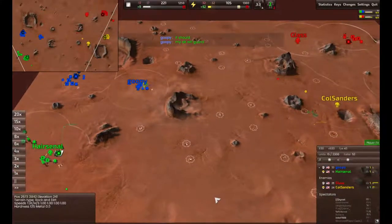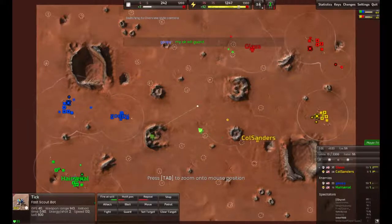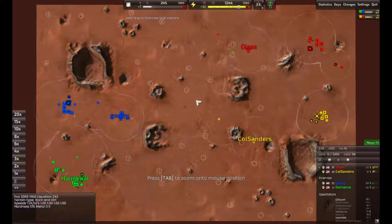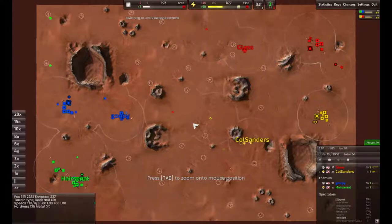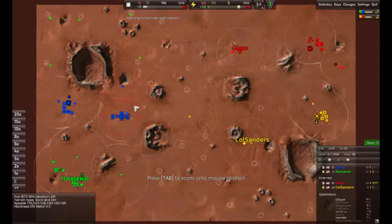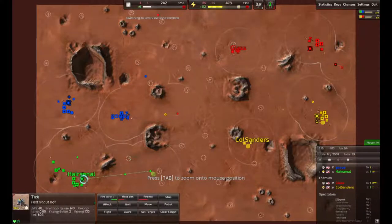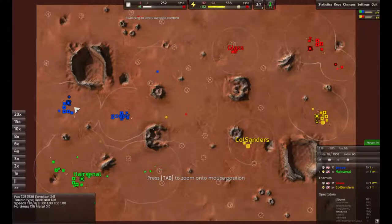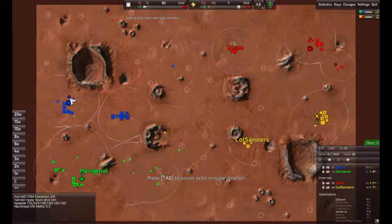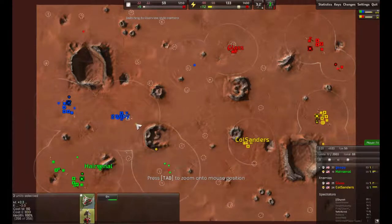Something just blew up — pretty sure it was just a flea, or tick rather. They're called ticks now; I like flea. A grunt and two ticks, but Goopy blew one up. He has his grunts patrolling in lieu of light laser towers. Arsenal has built laser towers. It's pretty smart for Goopy to just rely on a couple of bots to stop the scout rush so he can focus more attention on the front. He's got his radar now.